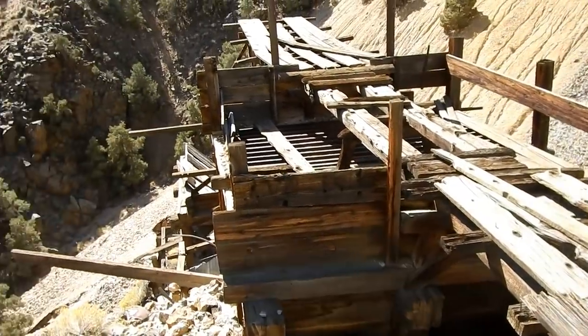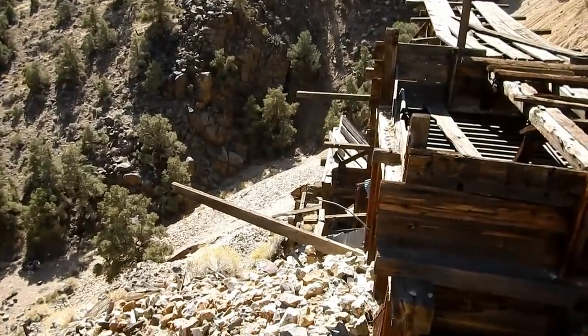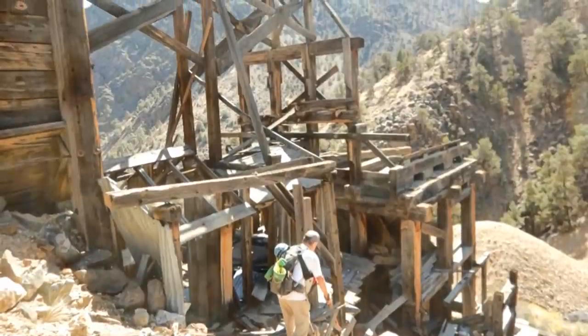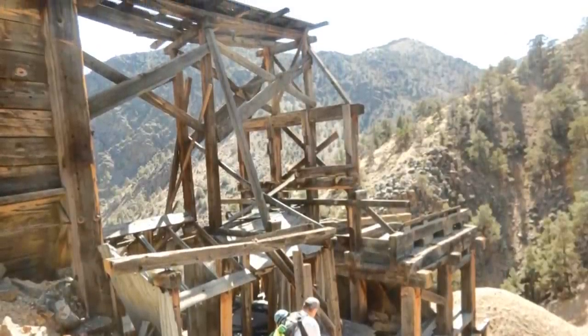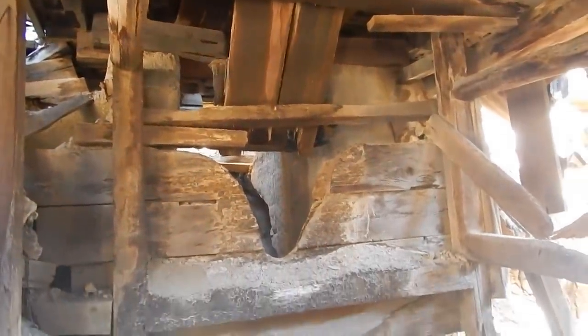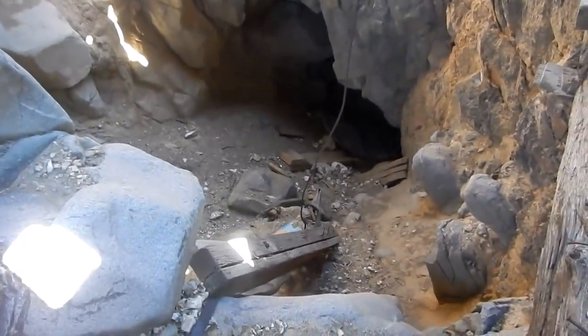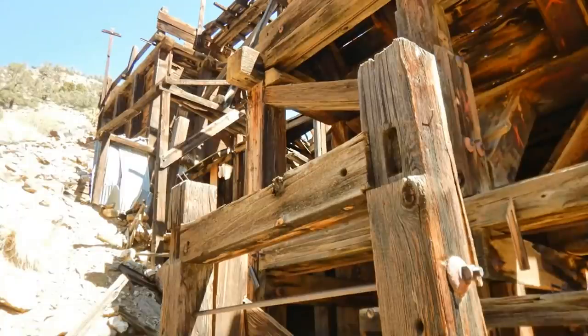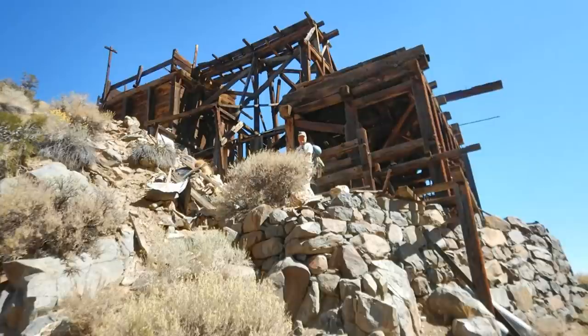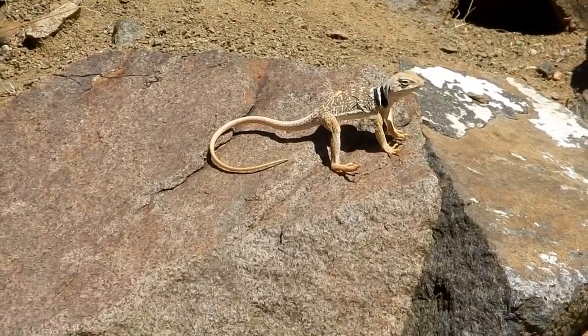It's quite the elaborate ore bin here. There's a grizzly up on top and it goes into a hopper and continues down from there. I'm down here below this big bin — that would have been where the original ore dropped through that grizzly and down here's a huge hole. I don't know where this goes. Very large timbers here. Hey little buddy — very cute little guy, aren't you?